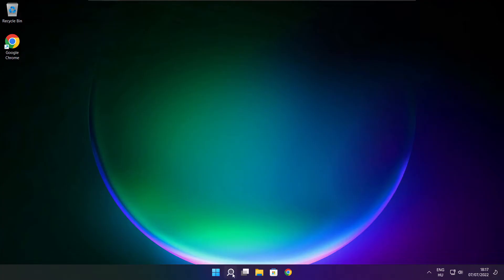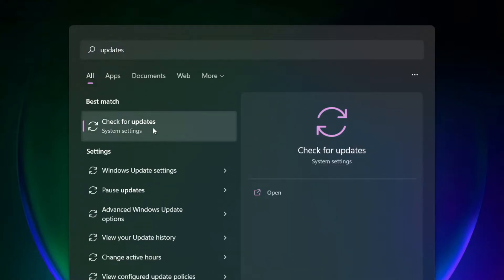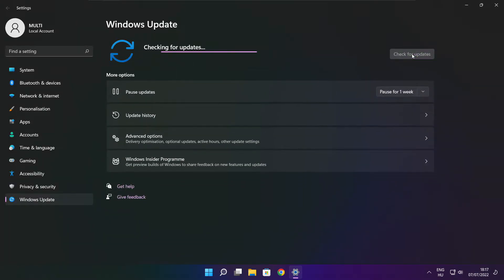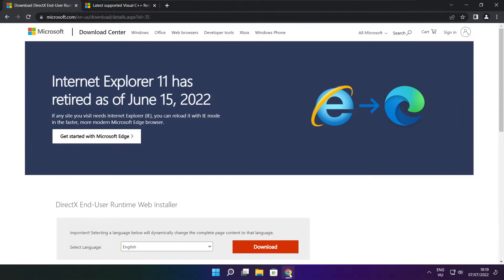Play the game. If that didn't work, click the search bar and type update. Click check for updates.